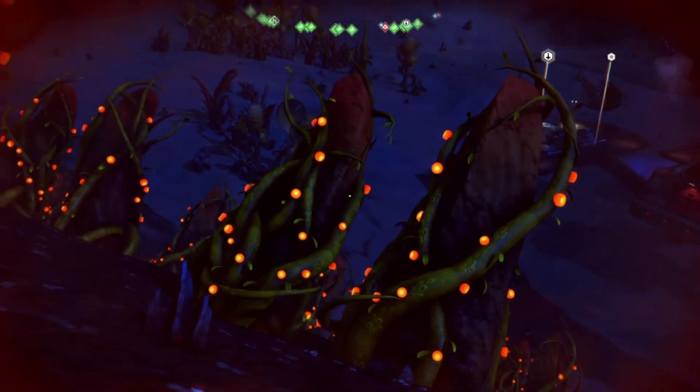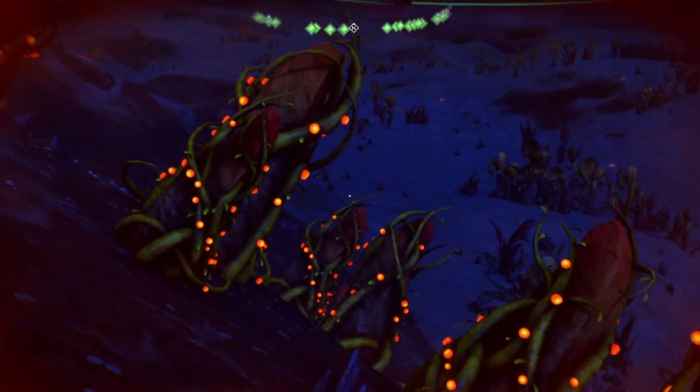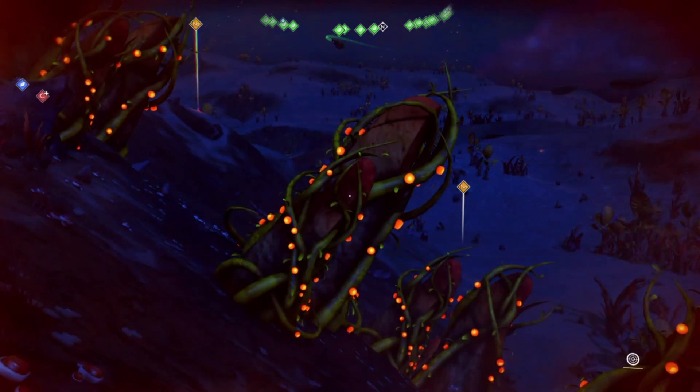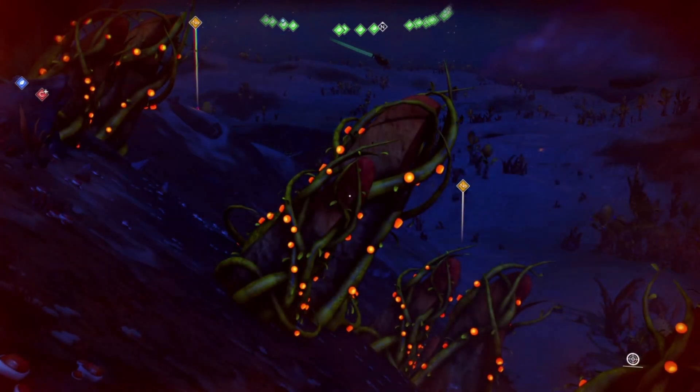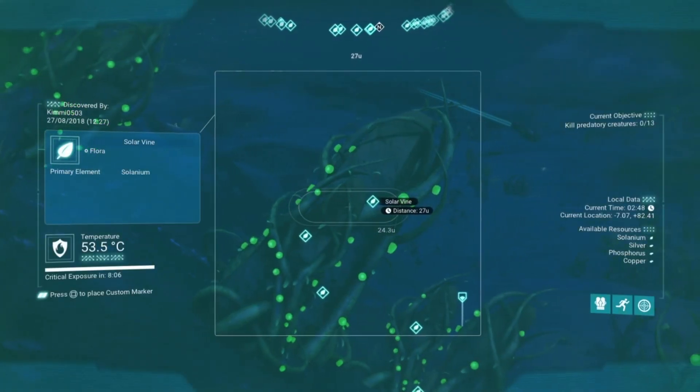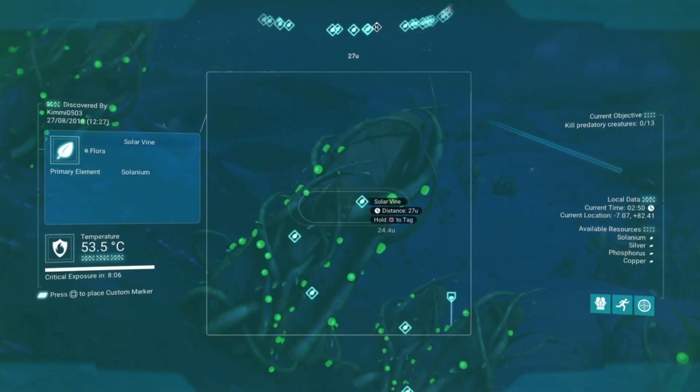We find Solanium by scanning a planet from space - it does detect it. Unfortunately it no longer detects it on your scan planet-side, but if you use your visor it shows up as these little green boxes with these in.